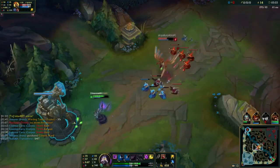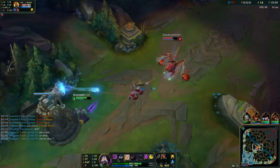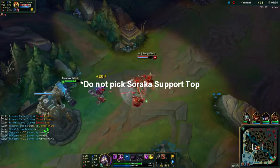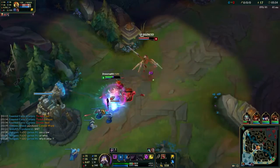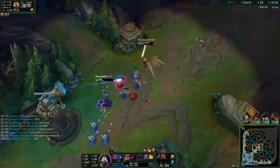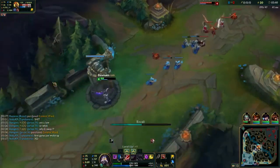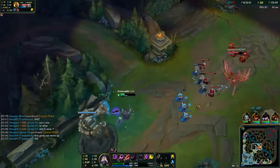The meta in gaming is a defined set of effective strategies for a specific multiplayer game. For example, if you pick Soraka's support top, you might ruin the current team comp and oblige the others to adhere to your playstyle, which is unacceptable in most cases. An unofficial definition for meta in gaming could be 'most effective tactics available,' but I didn't see it referenced in many places, so take it with a grain of salt.